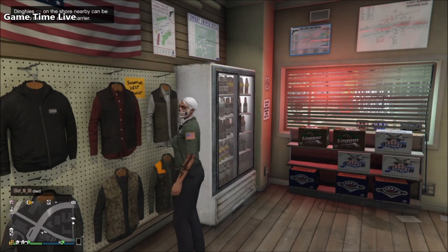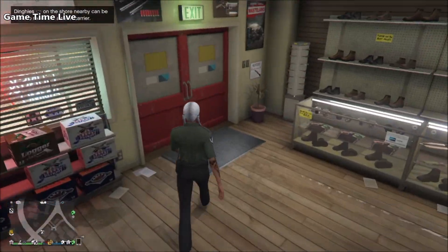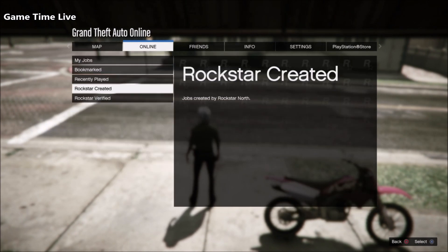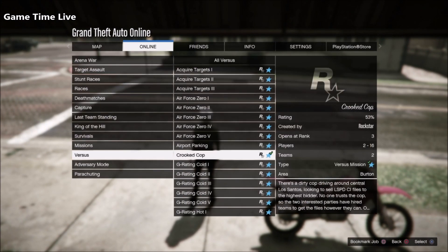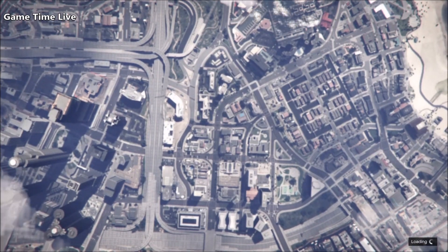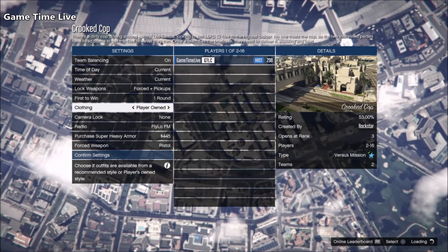Make sure you take off all accessories from the outfit so you have a plain look. Then go into Crooked Cop. As always, make sure clothing is set to Player Owned, invite a couple of players, and load it up.